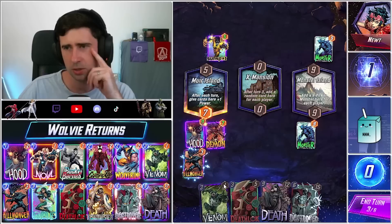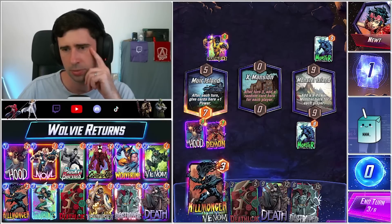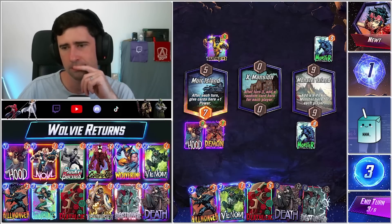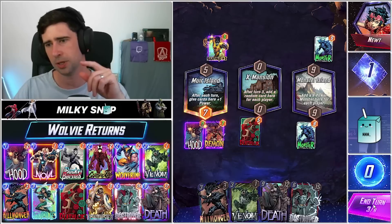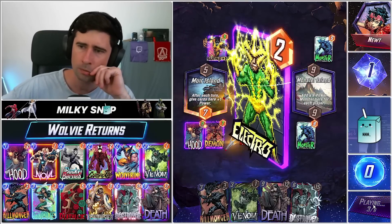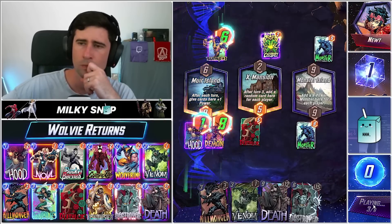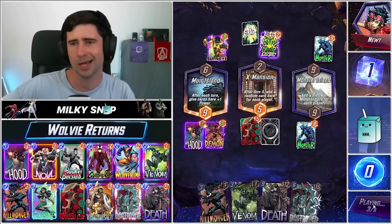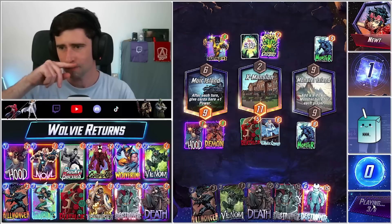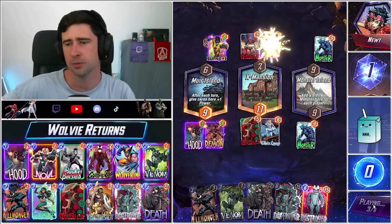Now I'm regretting doing this — we could do this just to get rid of his Sunspot, but what's the end game with that? I think this is probably just our tempo play that we make. All right, so no, we won't be able to do any sort of Galactus this game. Destroyer — that's kind of cool.